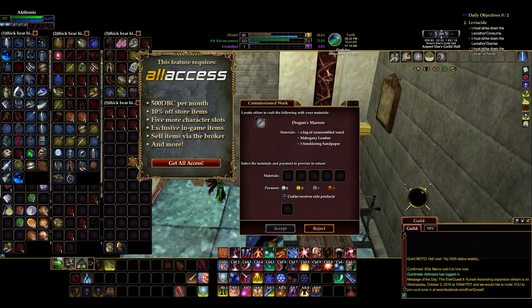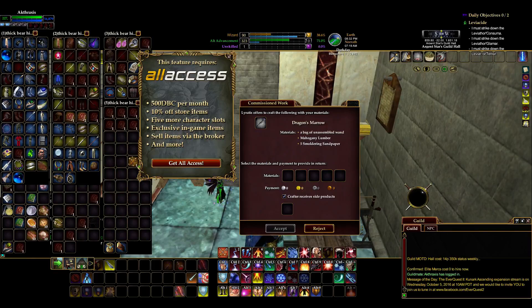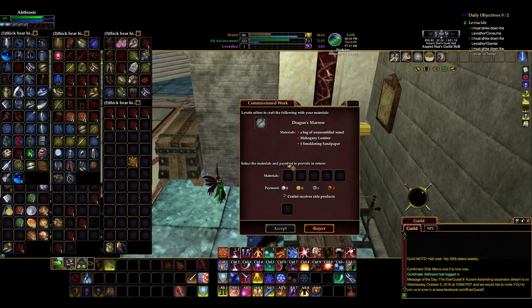We're doing a commission trade skill here. I offer him that, and I receive the side product. You can set all this stuff up. On his screen it's got all this cool stuff — materials and whatnot.